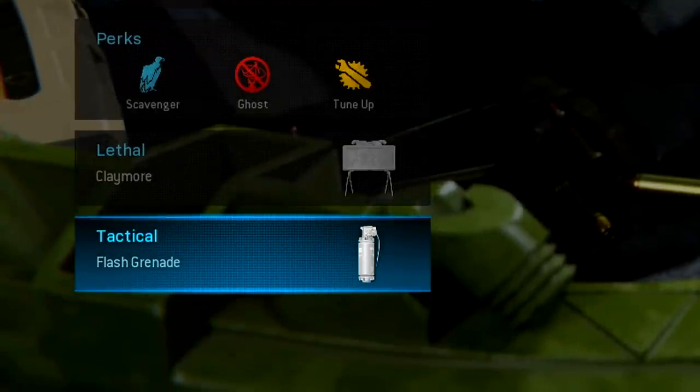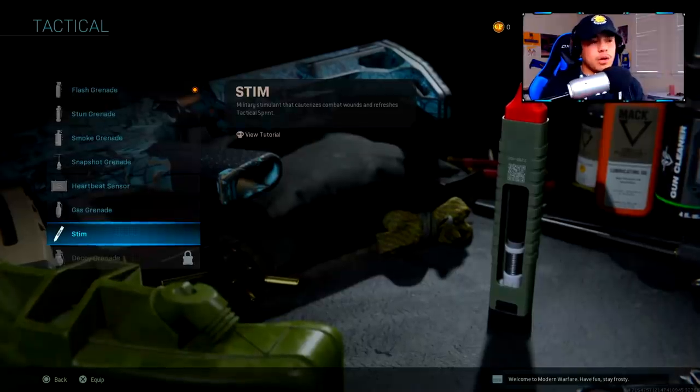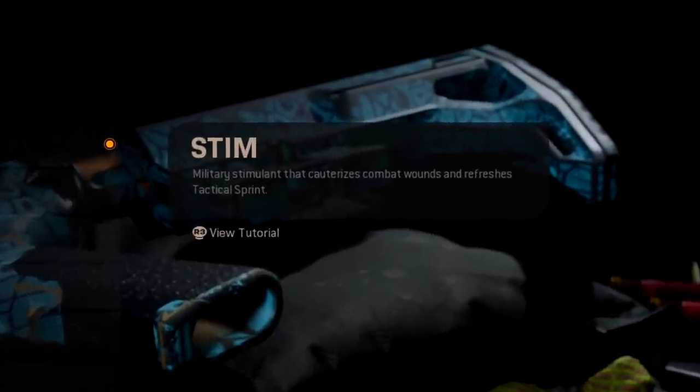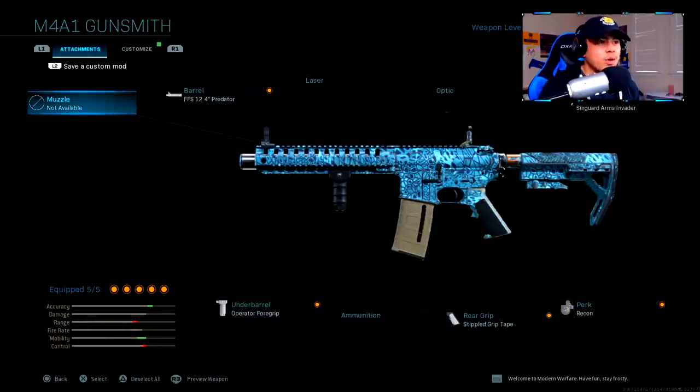For tactical, keep it basic — a flash grenade is actually pretty useful in certain situations. But if you have Stem Shot unlocked, I definitely recommend putting that on so you can heal yourself a lot faster and survive longer.